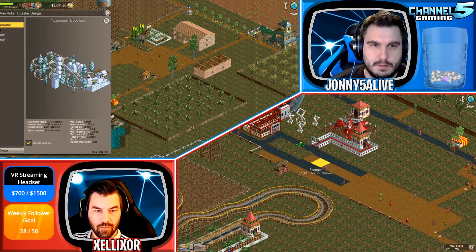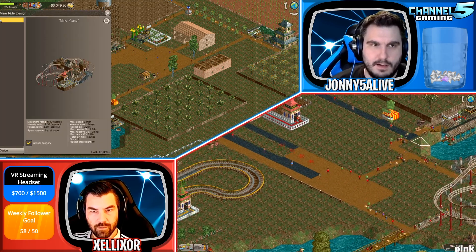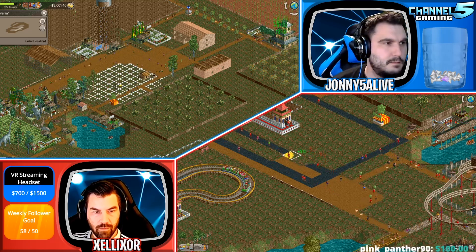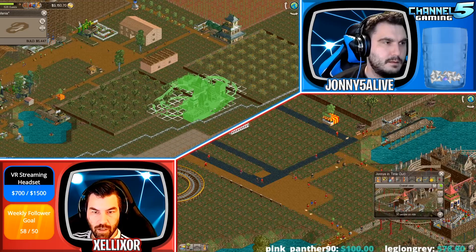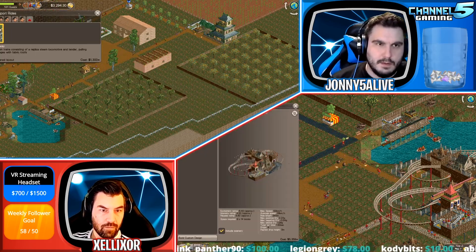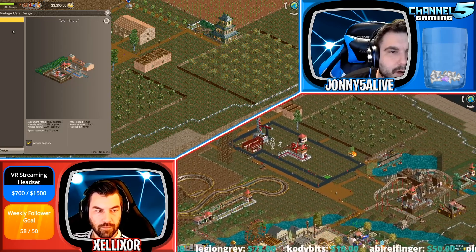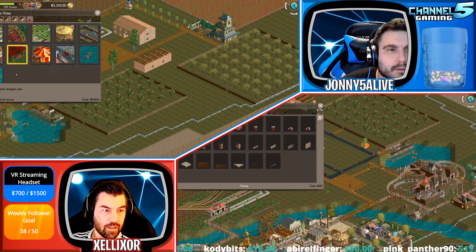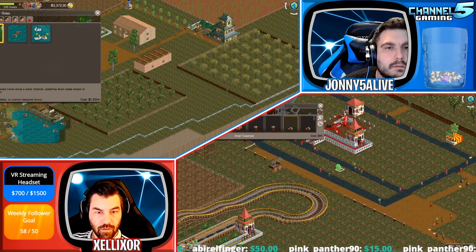Mini roller coaster. What are the excitement ratings on these guys? I think for my theme I've got to go with a mine ride. Did you build the Mine Mania? Is your coaster called Mine Mania — the pre-made? Yeah, Mine Mania. Let's pick something else. Vintage cars? The ghost train? I'll unlock... what is this? Mechanical theming — like turning gears. See that?